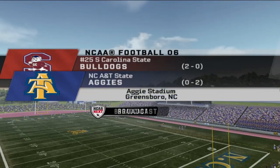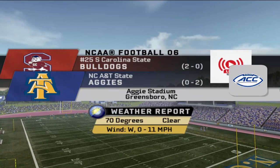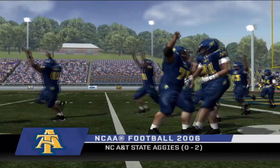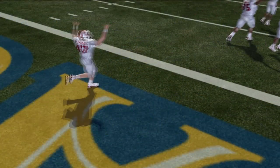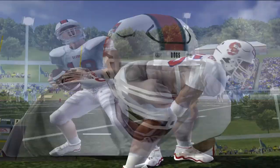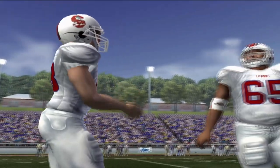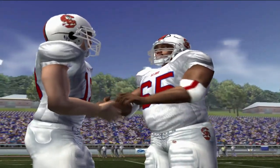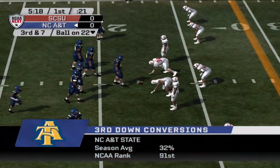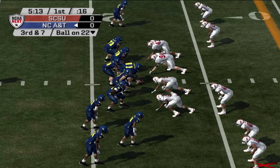We have some other intense matchups throughout the country. South Carolina State goes on the road to take on the North Carolina A&T Aggies in the Carolina Classic, and there is certainly no secret here — both of these teams absolutely hate each other with a passion. South Carolina State is enjoying what I believe is their very first top 25 ranking in this FCS series, coming in at number 25 in the country in year number two.